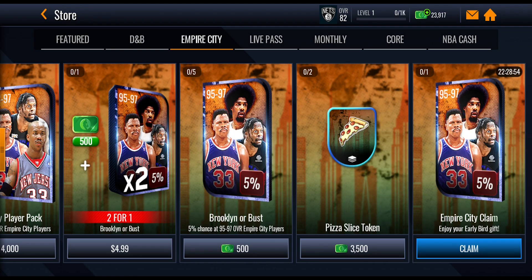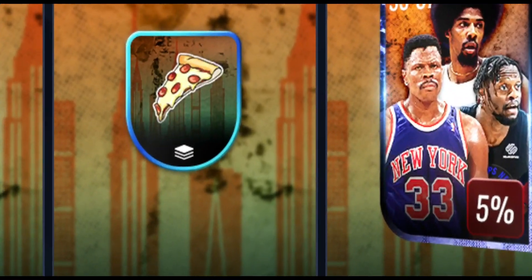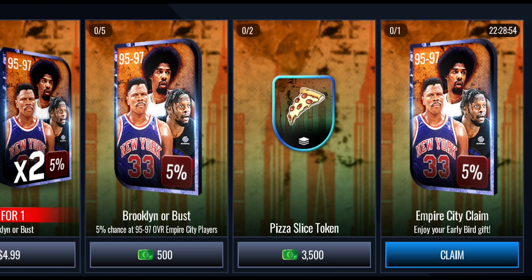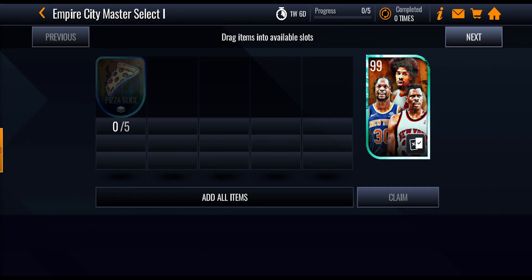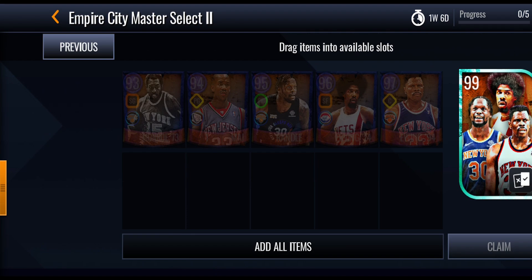In the store you've got cash offers, a pizza slice token you can buy, some Brooklyn or bus packs, and this claim pack which I reckon will only be available on the first day — 5% chance of pulling a 95 to 97 overall master. You can claim it once and see whether you get lucky. Then you need five pizza slice tokens, which I'm guessing you'll earn from achievements, to get a 99 overall select pack.